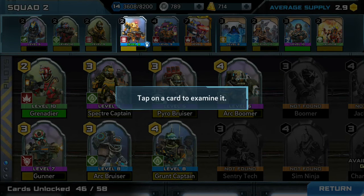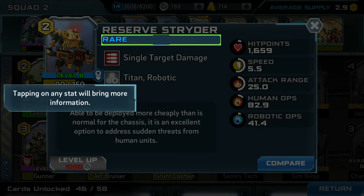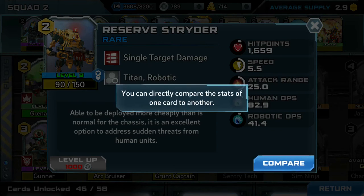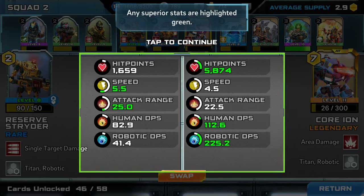Tap on a card to examine it. Tapping on any stat will bring more information. You can directly compare the stats of one card to another — select a second card to compare. Any superior stats are highlighted green.